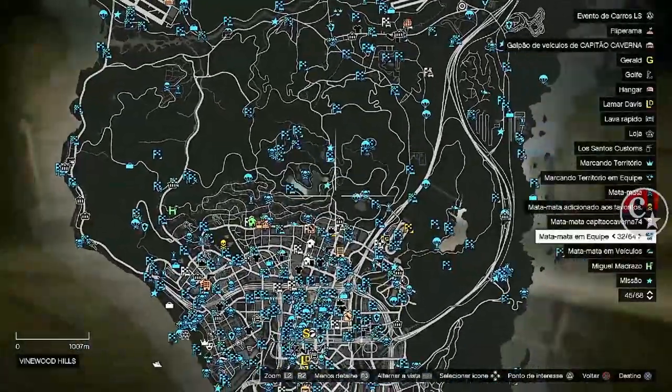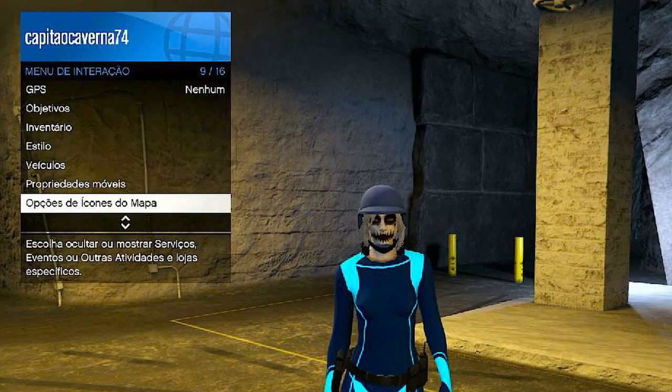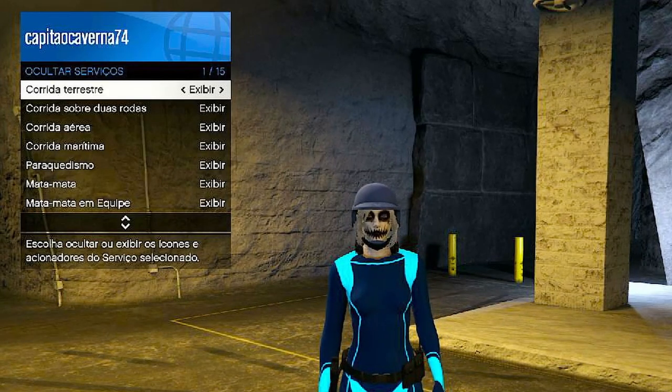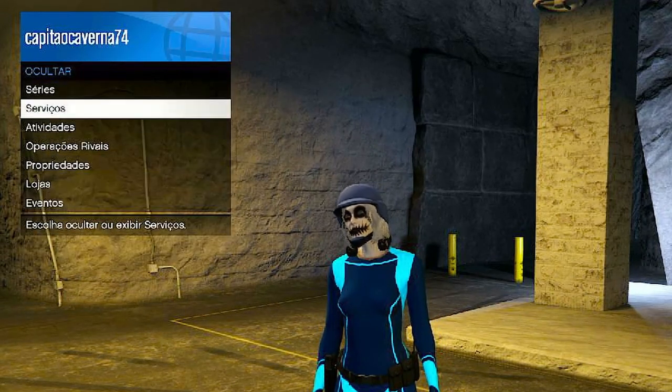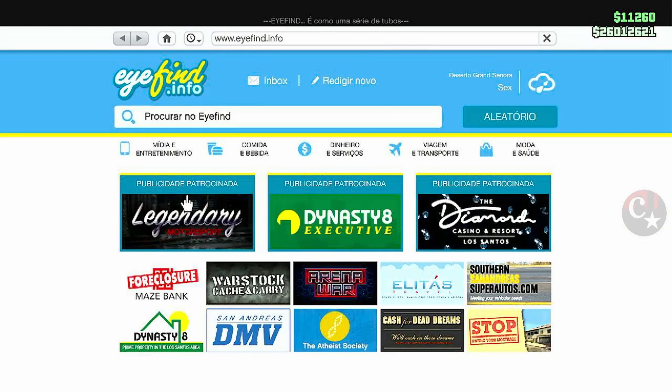Não se esqueçam de deixar as missõezinhas. Pra quem não sabe: abre o menu de interação, vem aqui em opções do mapa, e vem aqui em serviços e deixa tudo para exibir.